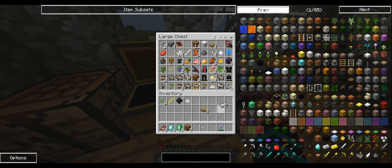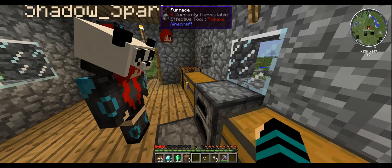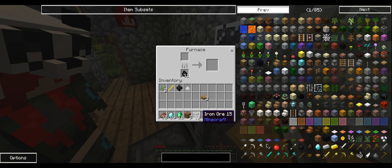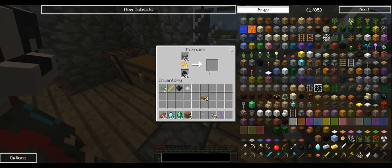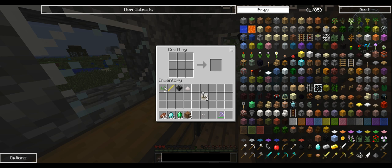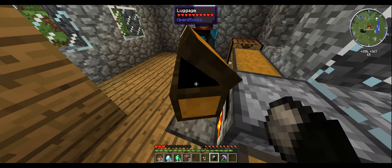We need two iron ingots. I've got iron nuggets — we need ten. I've got nine, so we're one short. Why haven't you built crafting stations? Get the next iron ingot, turn it into nuggets — make a helmet shape out of the nuggets and make two of them. Get yourself a stick too. I've got a blitz rod — is that the same thing? No, we need a regular stick.